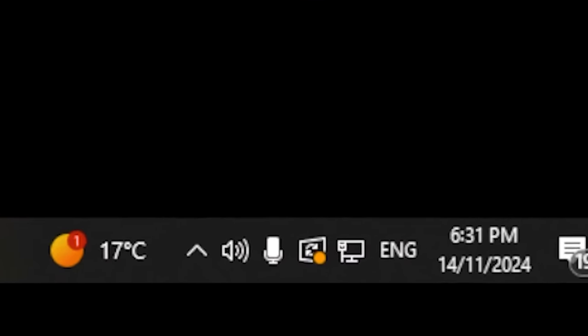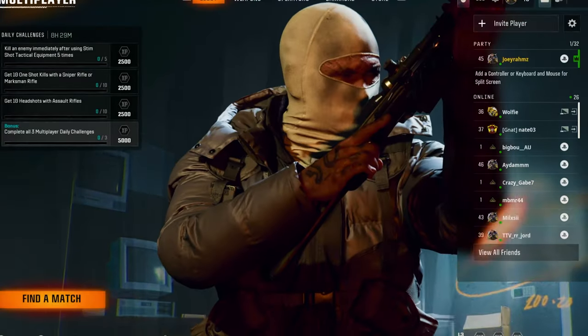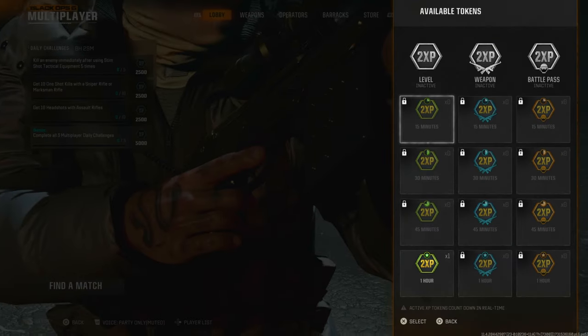Currently it's the 14th of November — season one drops in literally eight hours. If we go over to my PlayStation, you'll see I do not have any double XP tokens, but that's going to change in just a second.